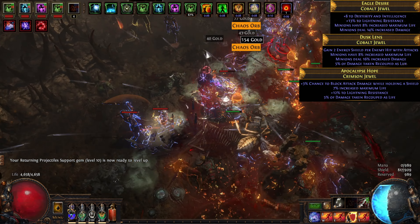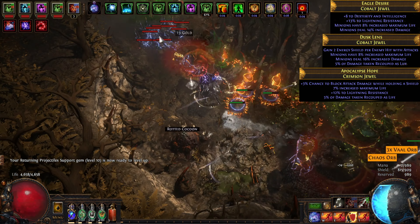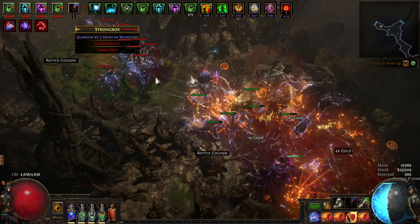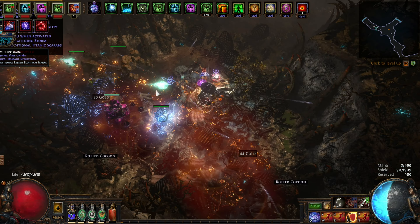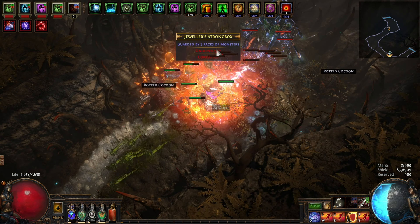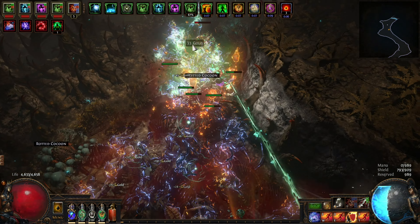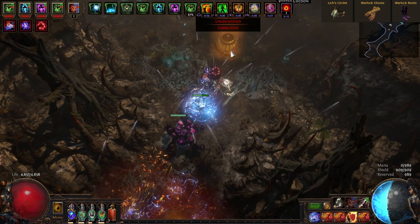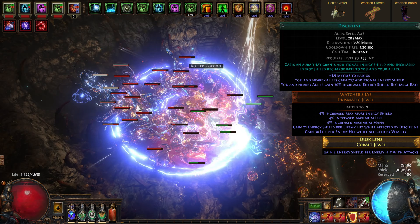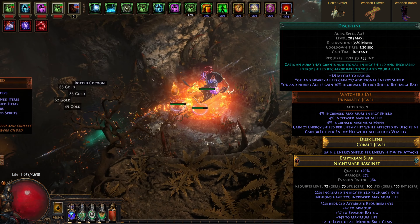On most of my jewels I have life, life recoup, minion life, and/or minion damage. The rest are either attributes allowing me to wield my equipment or cap out my resistances. On prolonged fights my energy shield slowly drains out, but the recovery is just good enough that I don't need to tweak it further. If yours does not replenish fast enough, you'll have to play around with getting more energy shield on gear, using the Discipline aura, getting some sort of energy shield gain on hit, and/or getting increased energy shield recovery rate such as I have on my helm and gloves.